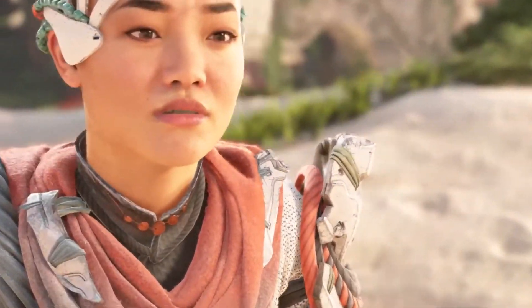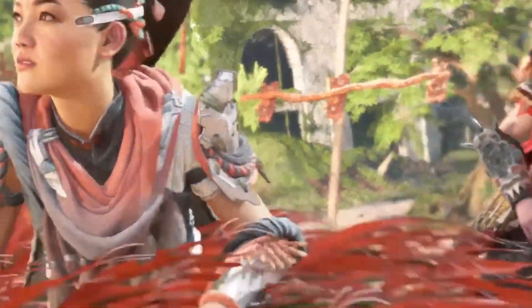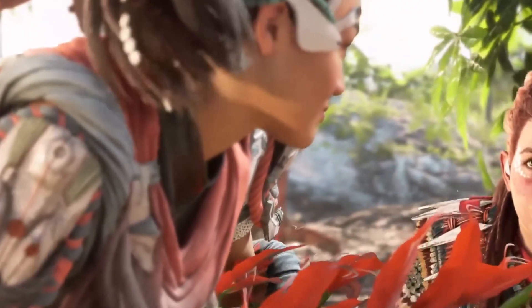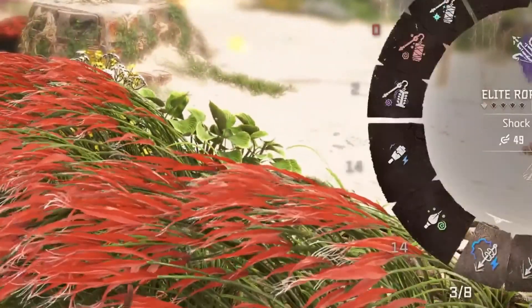Now let's delve into the details of the Horizon Forbidden West Burning Shores Update 1.26 patch notes. This comprehensive update addresses various aspects of the game, from main quests to side quests, world activities, weapons, skills, performance, and more. Here's a breakdown of the fixes and improvements that await you.